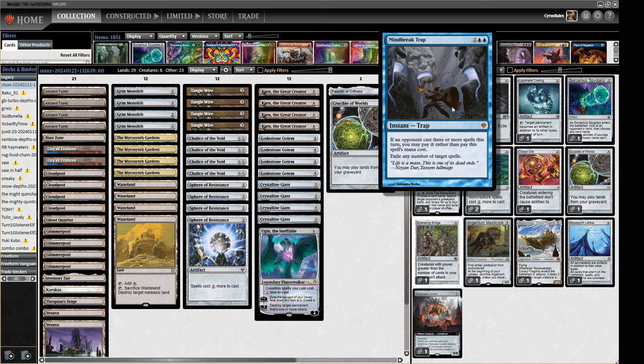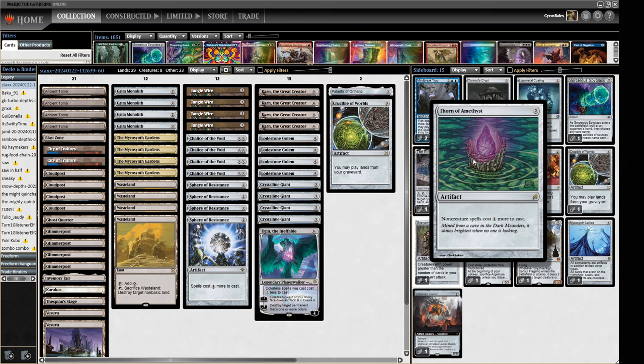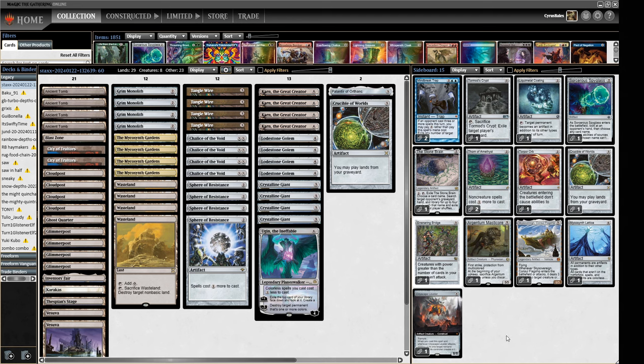Let's get into the big wishboard. The Mindbreak Traps are not part of the wishboard — if there are decks that can go off on turn one, we want access to them. The rest is pretty much all sideboard cards, apart from Thorn of Amethyst, which we'll be boarding in some matchups as additional Sphere effects in matchups where Thorn works like a Sphere — storm and stuff like that.